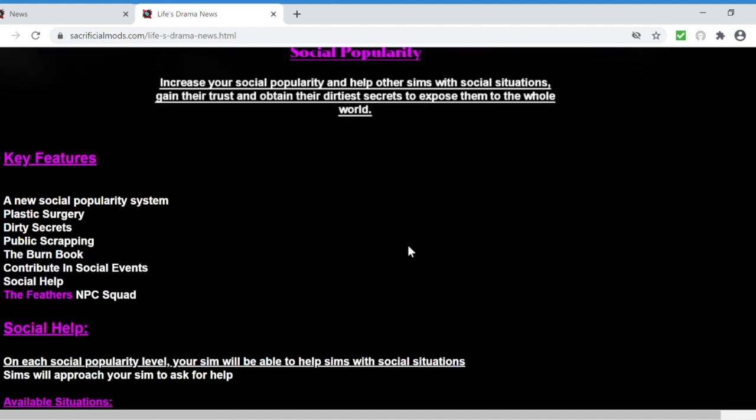Here are the key features: a new social popularity system, and plastic surgery which I think costs like 10,000 Simoleons. You can change your Sim's facial qualities, their weight - bigger or smaller - and give them tattoos. Then there's dirty secrets, public scrapping, and the burn book - this is kind of like the Sims Mean Girls edition.